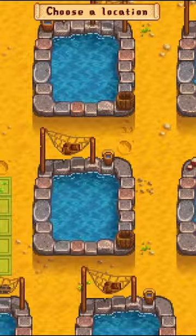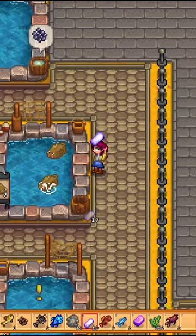Fish ponds can be built quite early in Stardew Valley thanks to their cheap price and limited, easy-to-obtain materials. Sturgeons produce roe which players can age and turn into caviar, while Rainbow Trout have a small chance of producing Prismatic Shards.